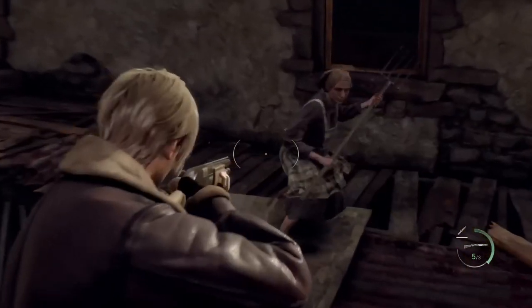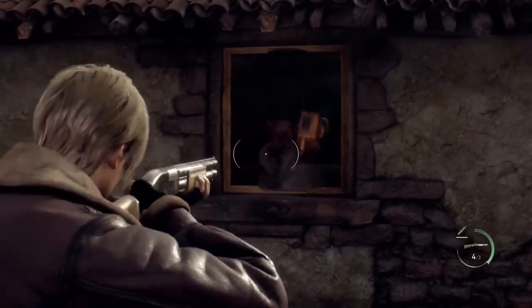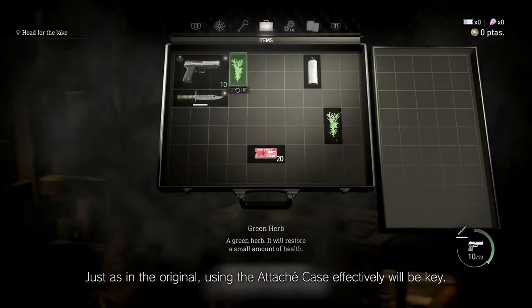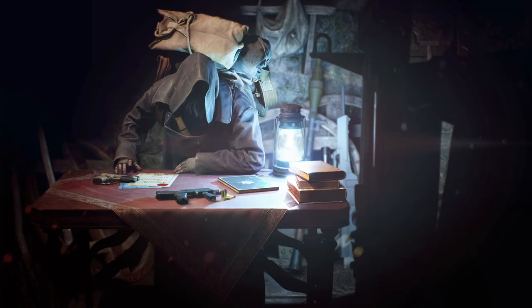The next weapon that we see is the shotgun — question is, why does he already have it equipped? One more thing: the gun is actually called the SG-09R. Next, we can see a TMP, a Punisher, a semi-automatic sniper, and then the rocket launcher — and that is all in this one screenshot that was released with Capcom's trailer.